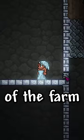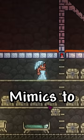Following that, add dart traps to either side of the farm and hook them up to a timer to get mimics to jump in the lava.